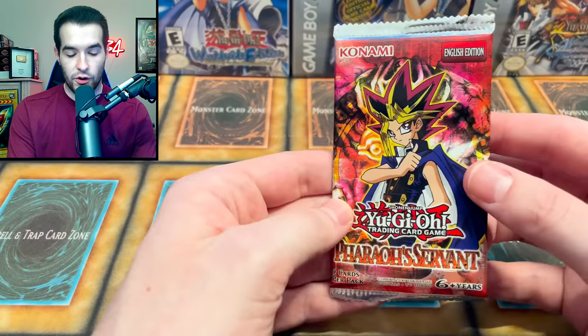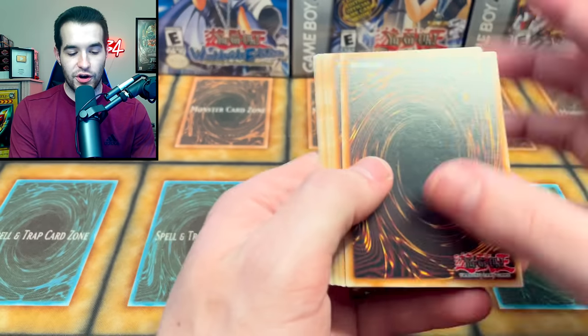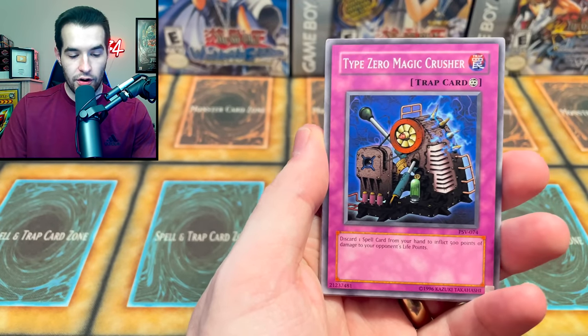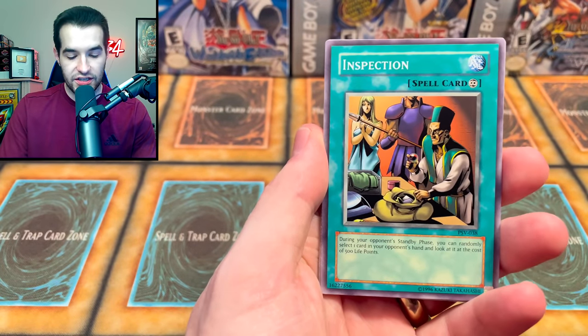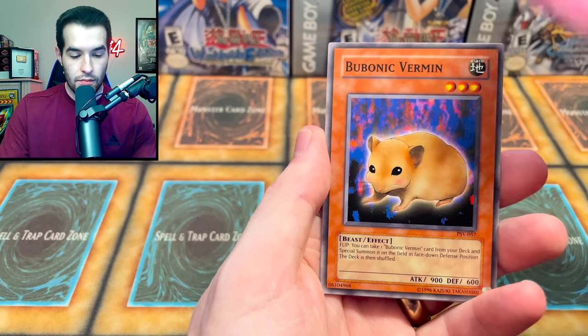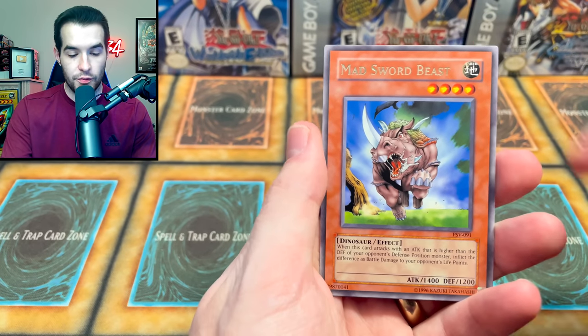Next pack - Pharaoh's Servant. I think this is our only chance to pull Genzo - it's our only Pharaoh's Servant out of all these, so that's why we started off with it. We have the Winged Weaver, Type 0 Magic Crusher, the Inspection, Kiseitai, DNA Surgery, the Bubonic Vermin, Invitation to a Dark Sleep, Mad Sword Beast.